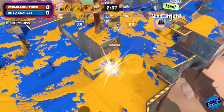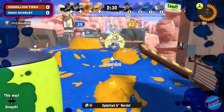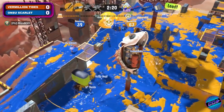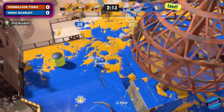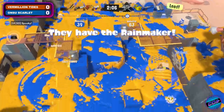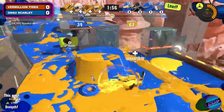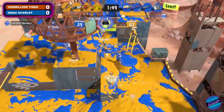Great use of that Zooka to get opponents off of that top right — it's such a tricky spot to deal with. Here comes the Booyah Bomb from ONSU Scarlet to help hold the Rainmaker in place. It looks like Vermillion Tides is sticking around a bit longer hoping to put more points on the board, but they go two down. Back to a neutral situation. Vermillion Tides right now playing a very seek-and-destroy comp — the Dualies Squelchers scouting the area as the hammer goes in trying to secure space. The Rainmaker is defending but maintaining forward presence, which is what you want to see: having an area locked down even when you aren't immediately pushing through.